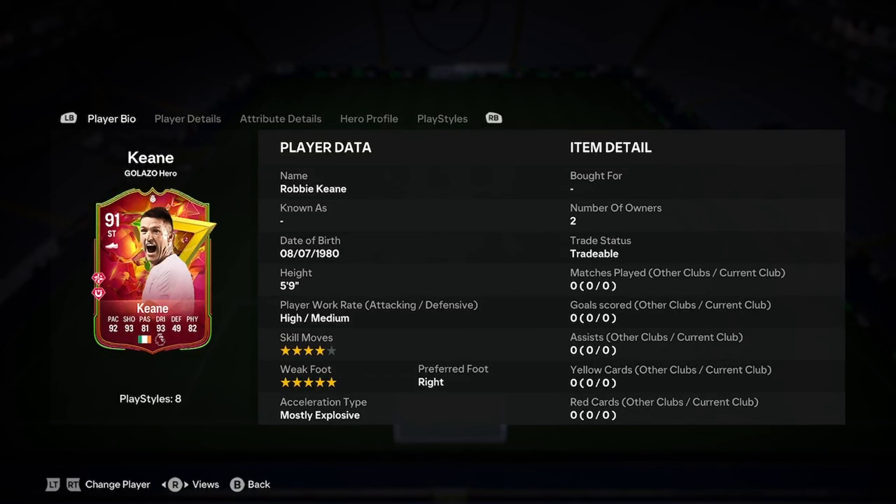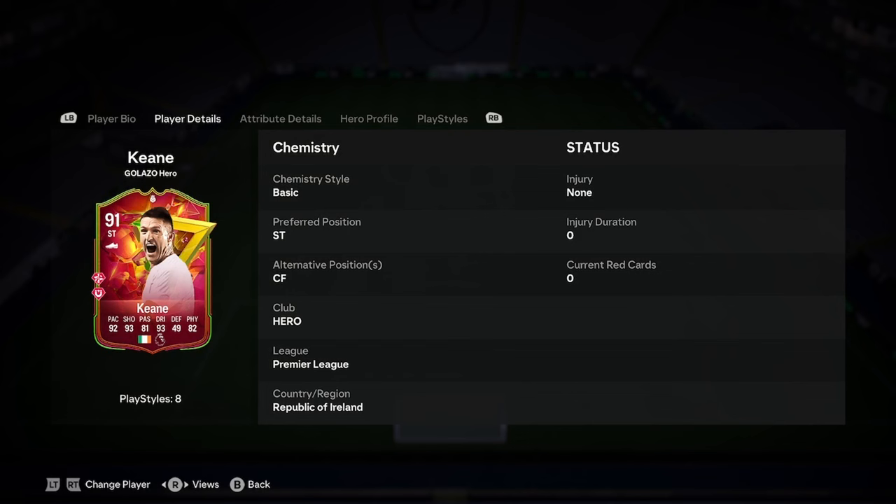Today I'll be doing a player analysis on the new Robbie Keane Galasso Hero Card, so let's jump straight into this one. He is 5'9", high/medium workrates, 4-star skill moves, 5-star weak foot, right foot, and mostly explosive.